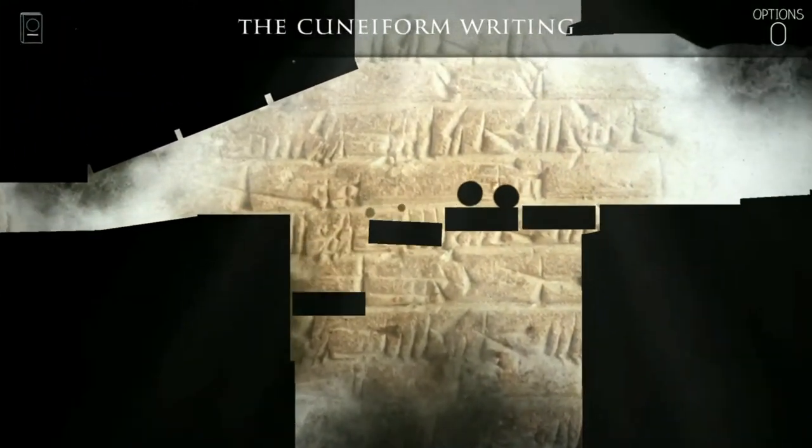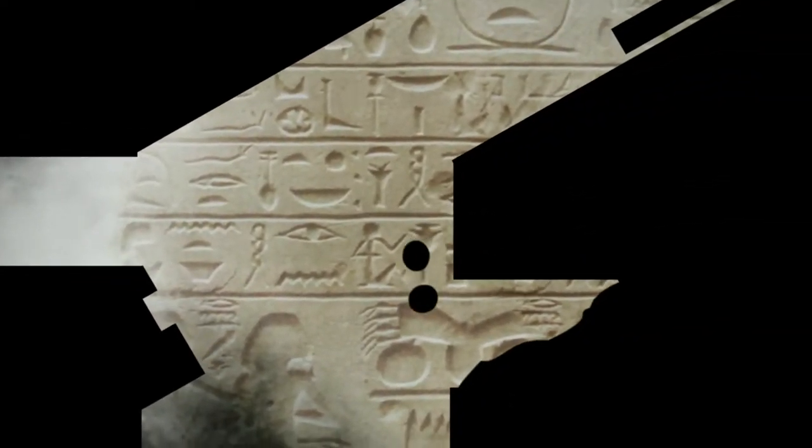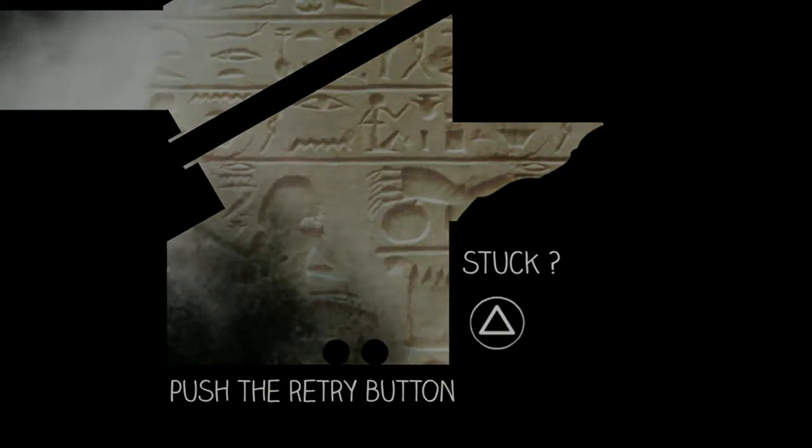With those two balls. The cuneiform writing — that's probably what you see in the background. Old people wrote that down. And here's the Egyptian hieroglyphics. Yes, I'm stuck — push the retry button.